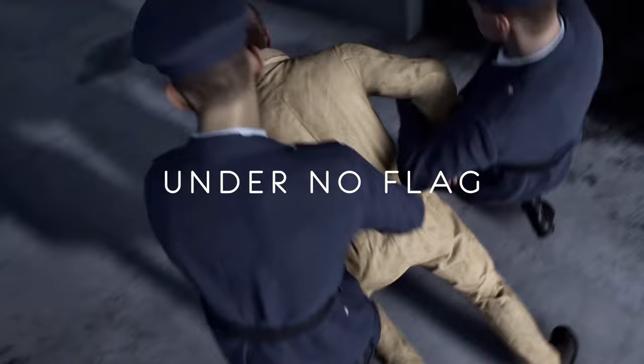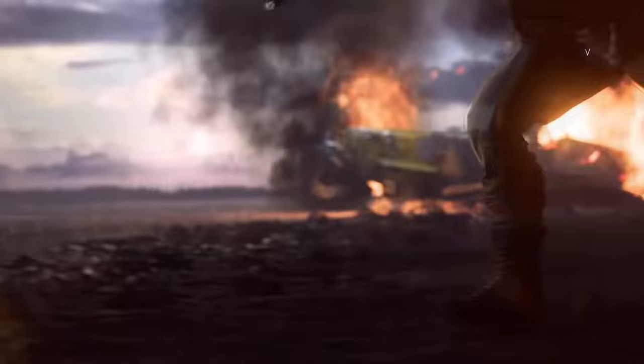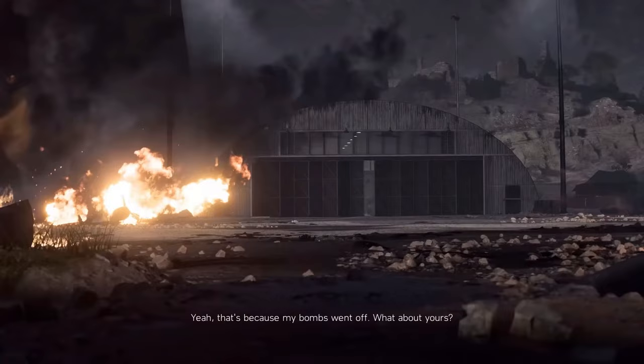Under No Flag takes place in 1942 in North Africa, and you play as a British prisoner transferred to the Special Boat Service in the Navy. You put your charges of robbery, arson, assault, and criminal use of explosives to good use as you destroy several German bases and installations across North Africa.